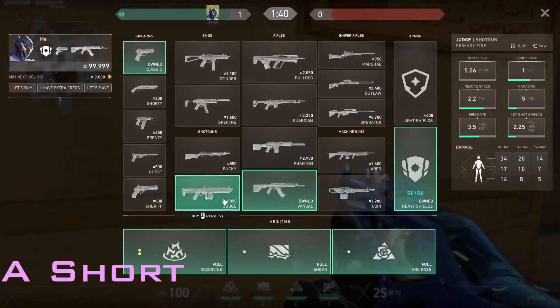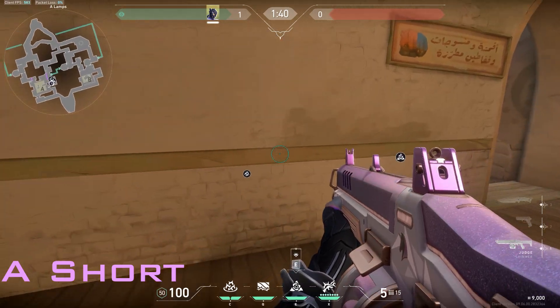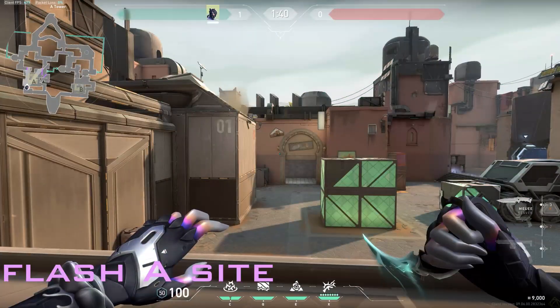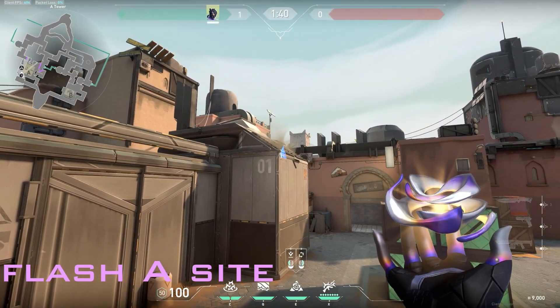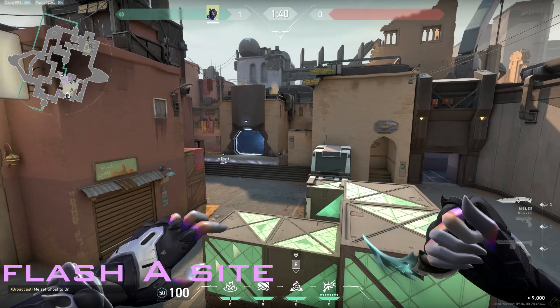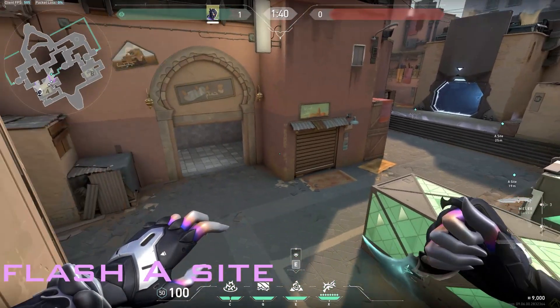You can either play Vandal or Judge. As they push, the wall triggers for easy kills. Another good flash for this site — just go to heaven, like you put a Cypher cam blinding flash like this, that would cover most of the site: showers, and if anyone is pushing showers.